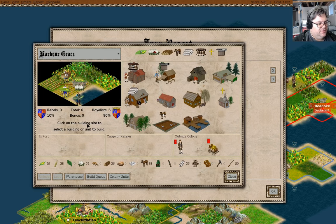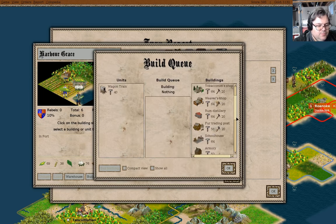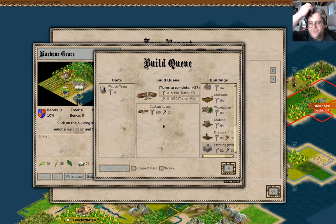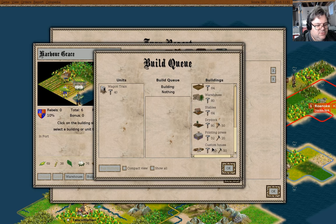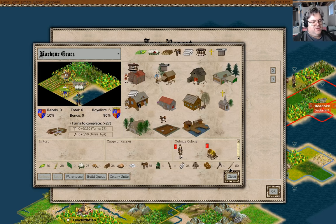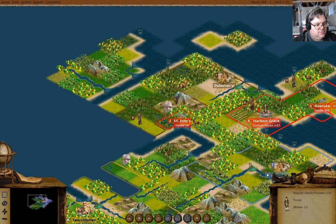Nothing's being built here. So what to build here? I think a custom house would be a really good thing to start getting rolling. Custom houses are really useful to get some money coming in without having to send ships all the way to Europe if you're going to sell there.